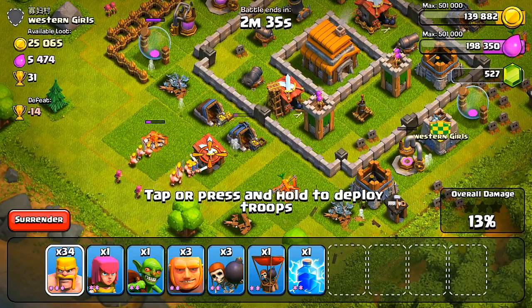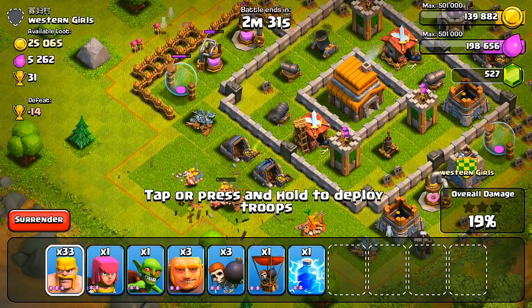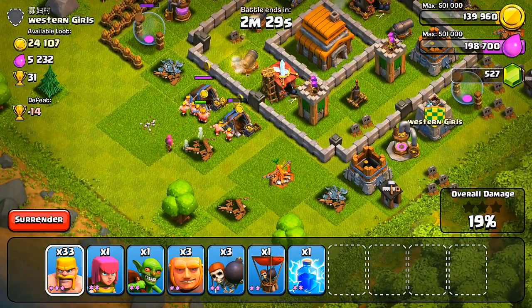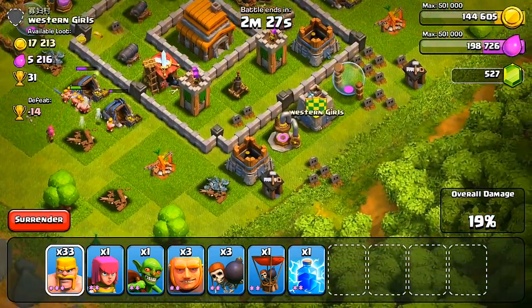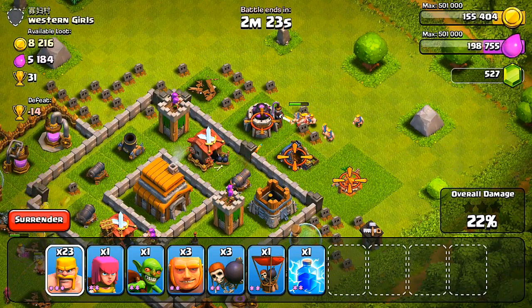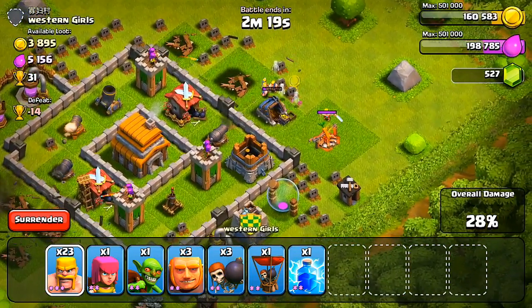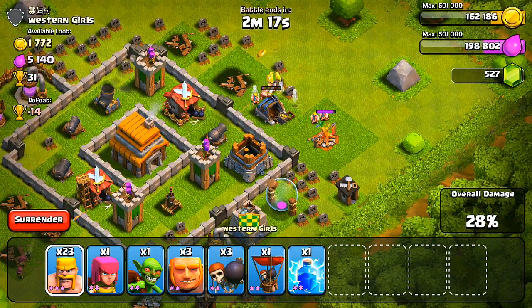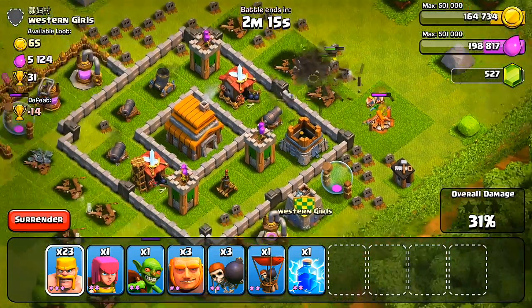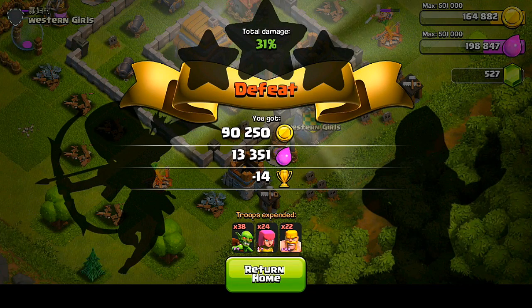Let's look at this next base right here. Again, most of this stuff is on the outside, including these storages. So even if some of the resources are inside those storages, I'm going to be able to get all of those except for that one gold storage on the right-hand side. I could really crack the base if I needed to, but I don't think I need to waste troops doing that. I'm just going to finish off these mines and pumps, and that should do it for this raid. I'm at 28%, 31% — a couple of buildings left, probably not worth it, so I'm going to surrender here.